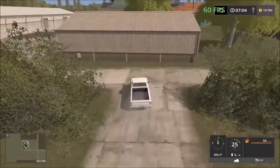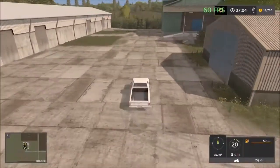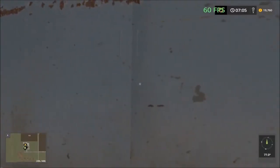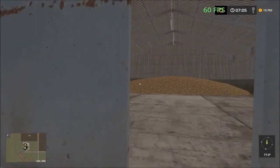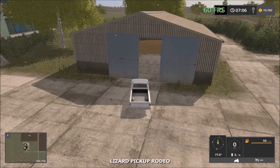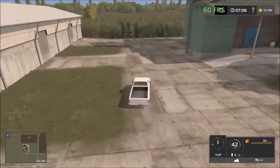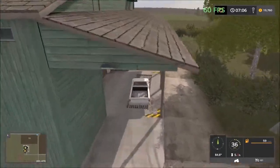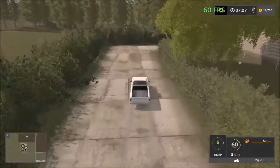So here we have two sell points. The first one is inside the shed — yep, potatoes. Either potatoes or sugar beets inside there. And then we have the mill. Very nice setup. So now we're going to head north.